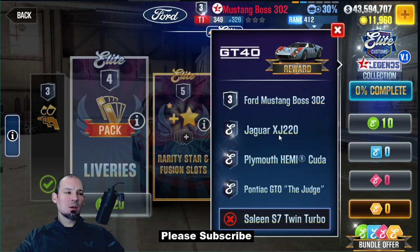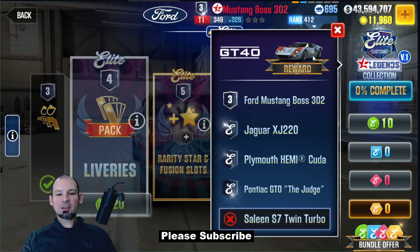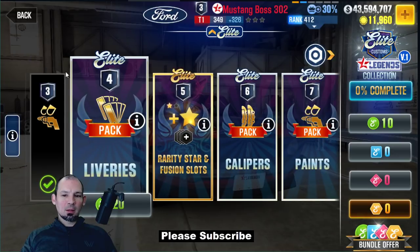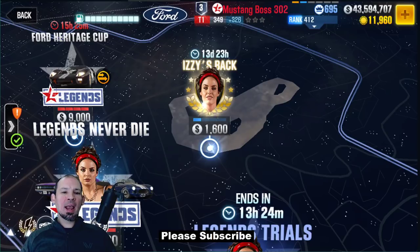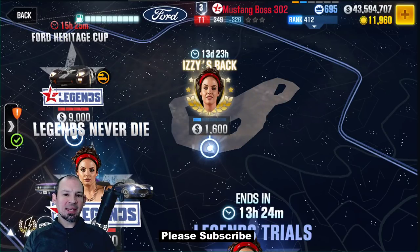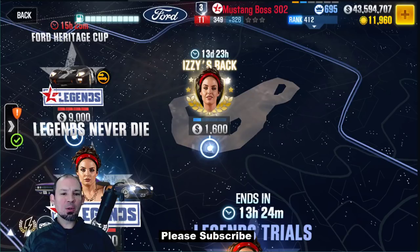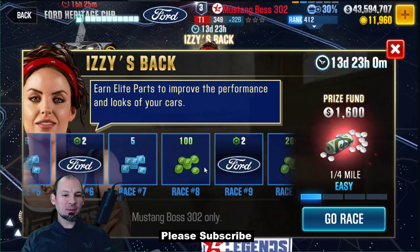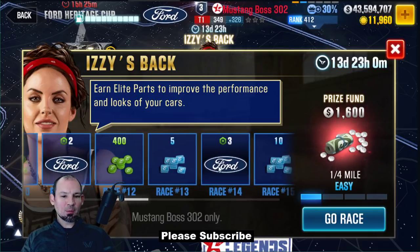All the new currency items, all the fusion slots, all of this stuff has to be completely full — and they're going to give you this brand new GT40 Mark II, number one. There's also another Legends car that's been added, but I'm not sure how we're getting it yet. There's some new races out as well. We currently have a new racing series called Izzy's Back. This one can only be used with the Mustang Boss 302.